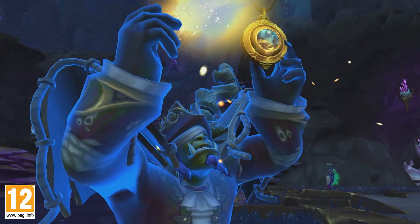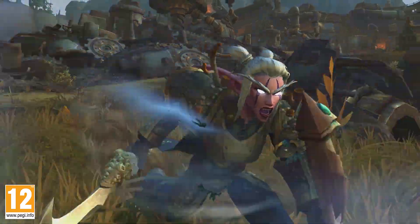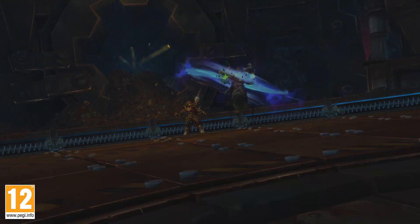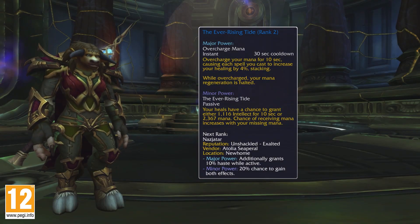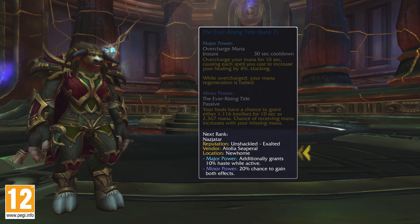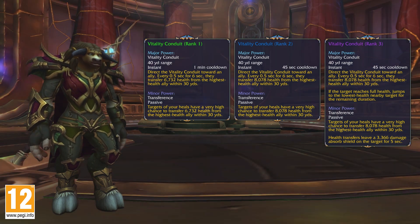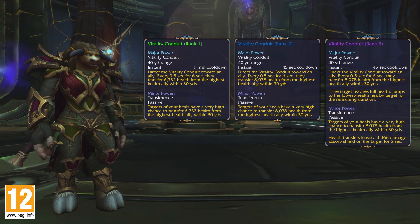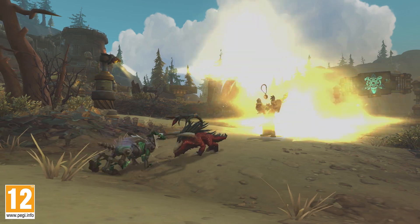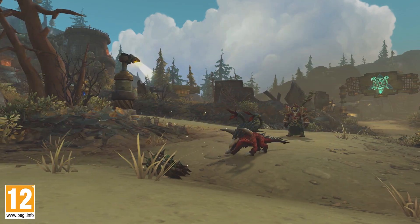Many Essences are specific to your role as Damage Dealer, Tank, or Healer, but some are usable by anyone. After earning an Essence, you can find information about the next rank and how to acquire it in the user interface. Each Essence has four different ranks, with Ranks 2 and 3 granting more powerful effects. Rank 4 adds an improved cosmetic effect to an Essence's major power, making you stand out from the crowd.